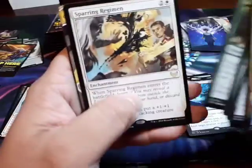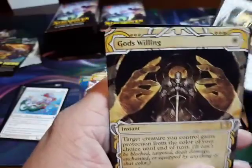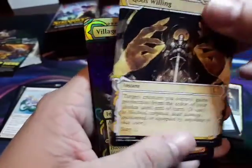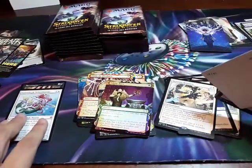I'm gonna have to get a better camera for this. Okay so we have an enchantment, God's Willing. Oh, another one. And — do you see that? I have two foils in those packs. I have apparently not a lot of rares really. And I have two Necromancies — I'm so excited for that one!